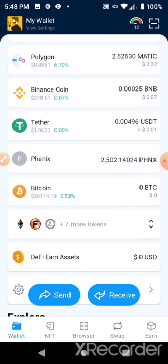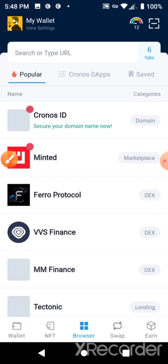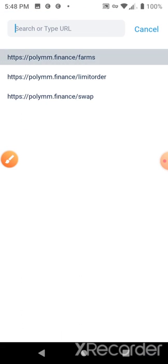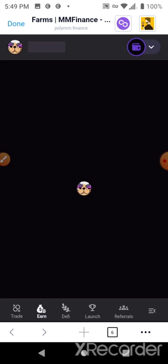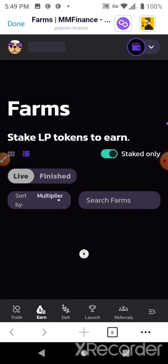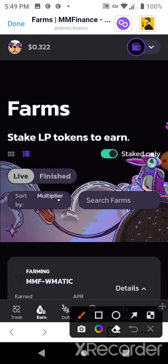I'm going to take some rewards from my LP pool. Here in the crypto.com DeFi wallet, I go to the dApps browser and go to MM Finance — this is the one I've been messing with lately. The values have gone down; it seems like Polygon MATIC is going up some, but the MM Finance token is going way down. It was going on a run up to 50 cents again.